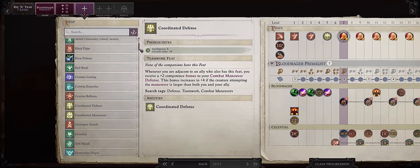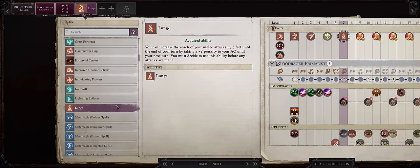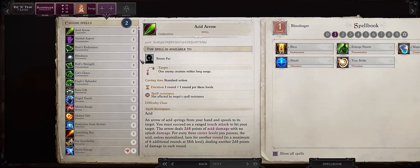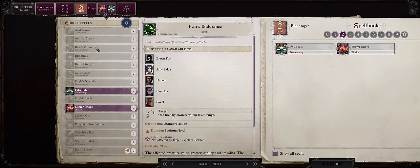For level 7, it's time to get one of the most OP feats recently added to the game: the ever-so-powerful Lunge, which grants our character reach pretty much for free. We also get our first level 2 spells — mostly Mirror Image and False Life. The animal buffs you can really leave for other spellcasters.